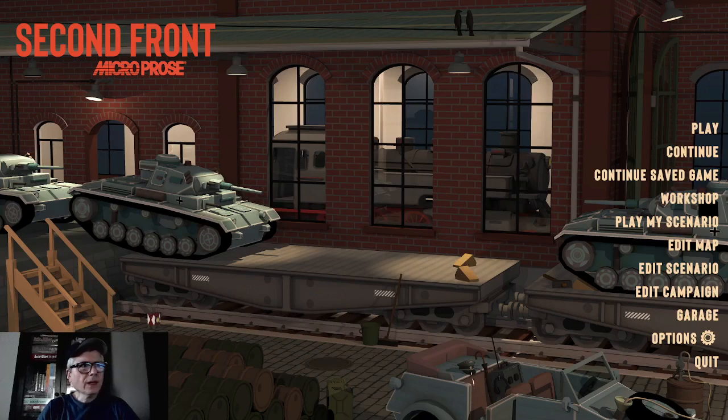Hi guys, George here. What I want to bring to you today is a video on Second Front. I'm going to play one of the scenarios that I designed. What inspired me to design this is the last part — the conclusion of Saving Private Ryan — where the U.S. Airborne is waiting for a German attack. It was a German mechanized unit.